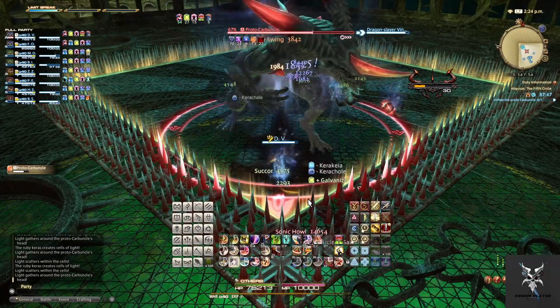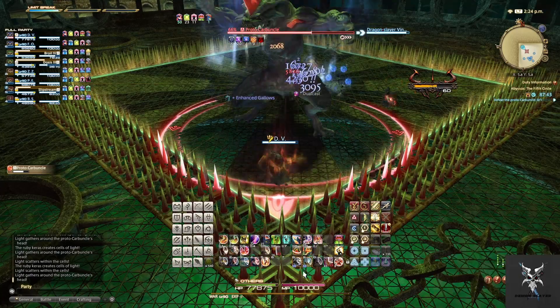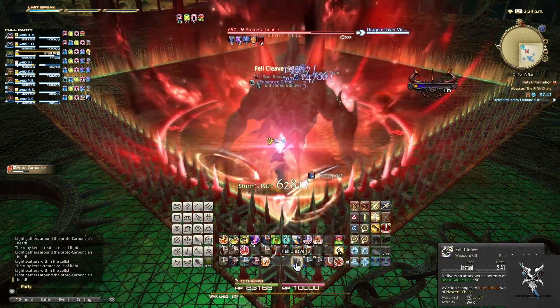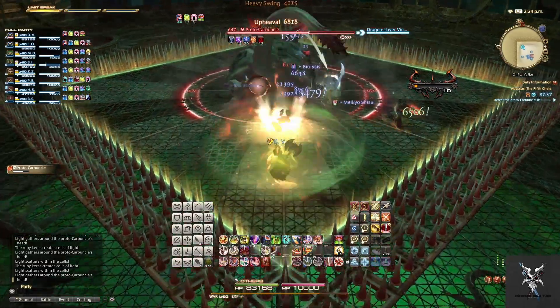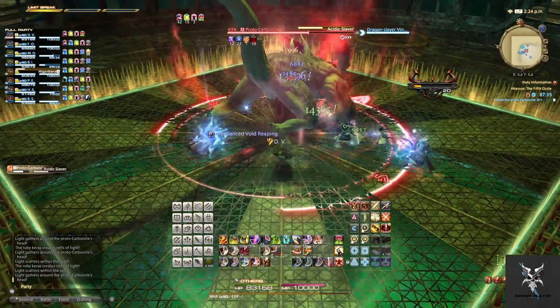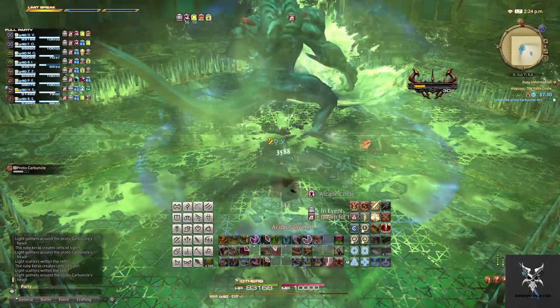Around this time he'll start to transition into Phase 2. He'll jump to the center of the platform and begin casting Acidic Slobber. This is going to do a bit of party-wide damage that your healers will probably end up healing you through before he changes the platform.